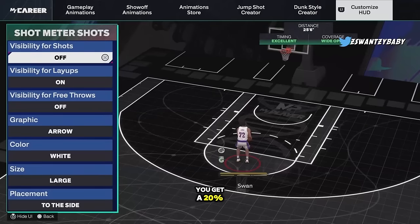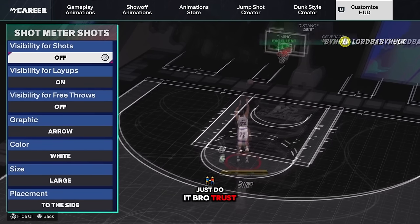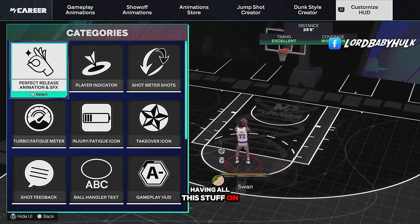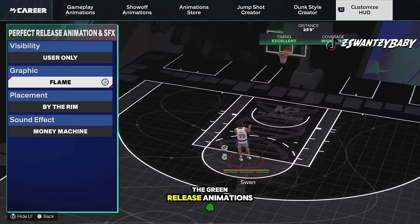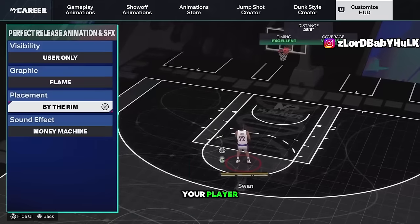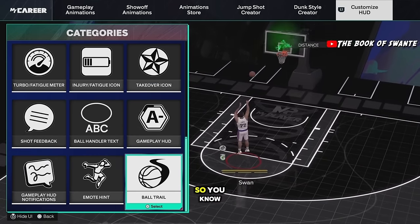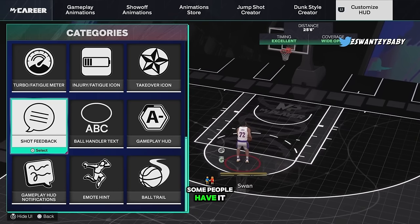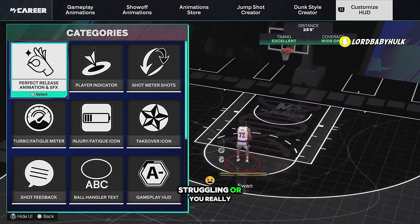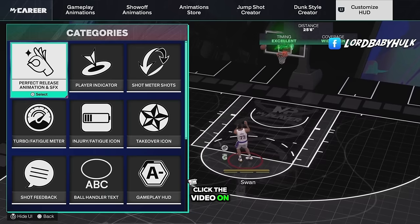Turn off your shot meter — you get a 20 percent boost to your green window without it. Just do it. Also, you can turn off green release animations, ball trail, and shot feedback. Some people believe these visual elements add latency to your player. Turning off the ball trail especially helps a lot of people shoot better. If you're really lagging or delayed, test turning these off and see if it helps. Click the video on screen if you want the best settings in NBA 2K25.